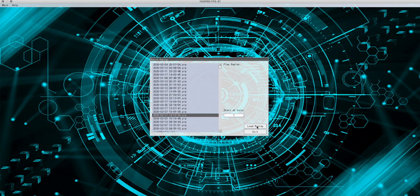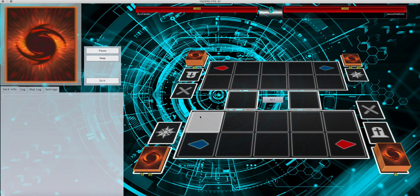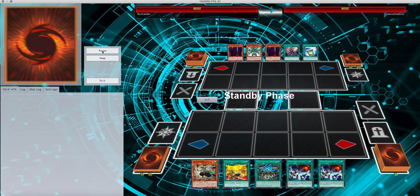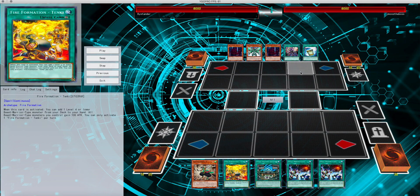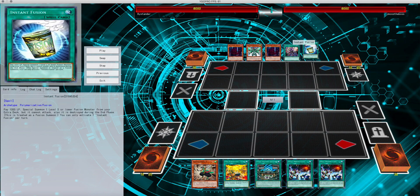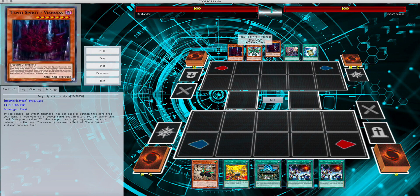Alright, moving on. It's my Yosenju versus Gladiator Beast, and this is including a lot of the newer stuff that was released. We have Comeback, which is basically the Gladiator Beast version of Monster Reborn. He's got Bestiari, he's got Instant Fusion, he's got Tenki to get Vishuddha in the hand, which is a pretty good monster to summon to get additional monsters on the field so he can build into his Link plays.